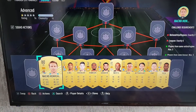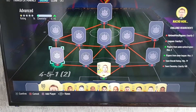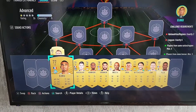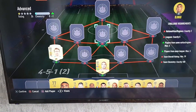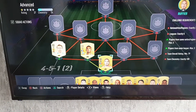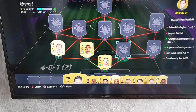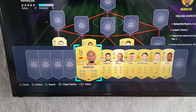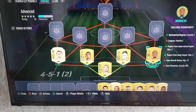Then left back, Montreal. Here we have the French centre backs in Koscielny, and again another German, Ryback.